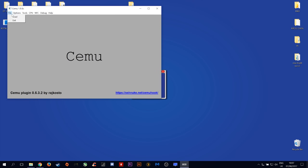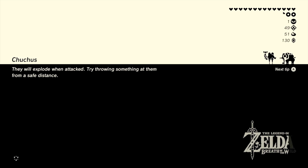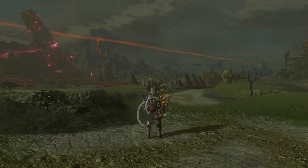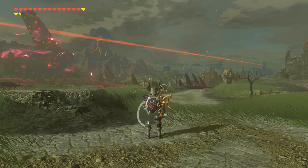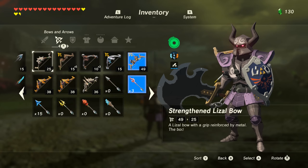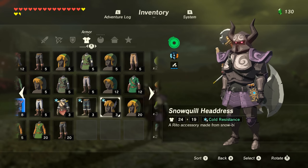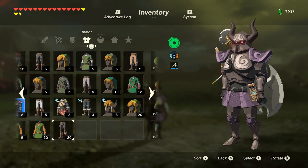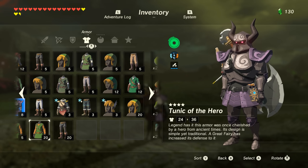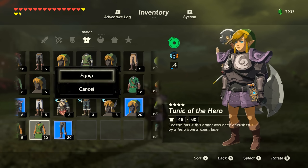Let's now load our game and make sure all our items were properly imported. Now that we are in game, let's have a look into our inventory. Let's scroll across to our armors and as you can see, we now have the 4-star hero set added to our inventory. If I equip them, you will also see that we properly get the bonuses that we should get.